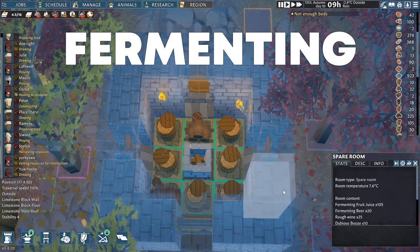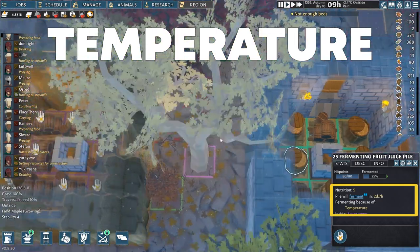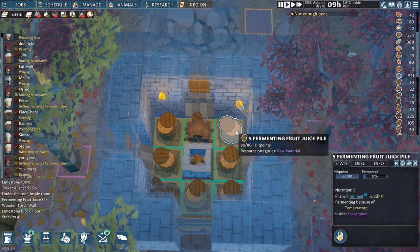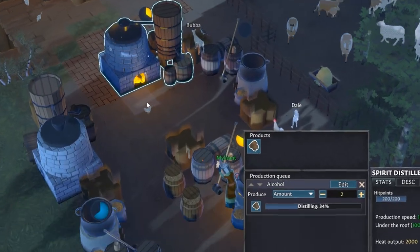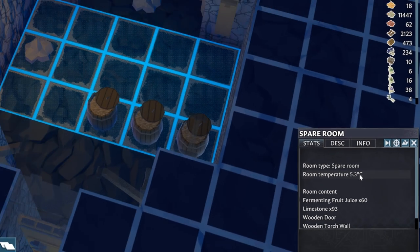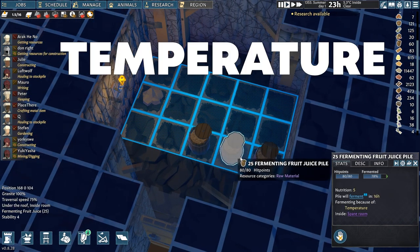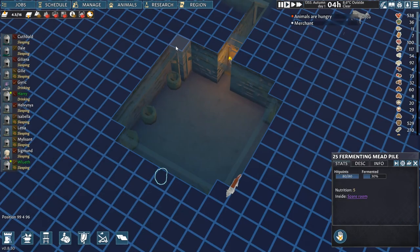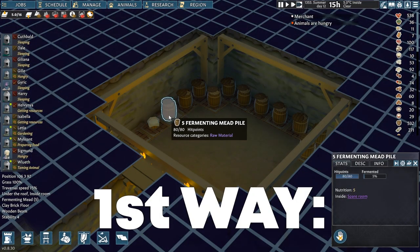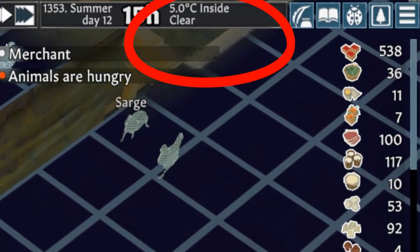This item now goes into the fermentation process which is highly temperature dependent, and whose final result can be rough wine, vinegar, or dubious booze. Dubious booze is what you get from fermenting vegetables and can be distilled. The exact length and success of the fermentation process depends on the conditions in which a barrel of fruit juice or mash is kept, mainly the temperature. If you don't know, there are two ways to check room temperature: the first is to hover your mouse over a floor tile belonging to that room and look up in the right corner of the screen.